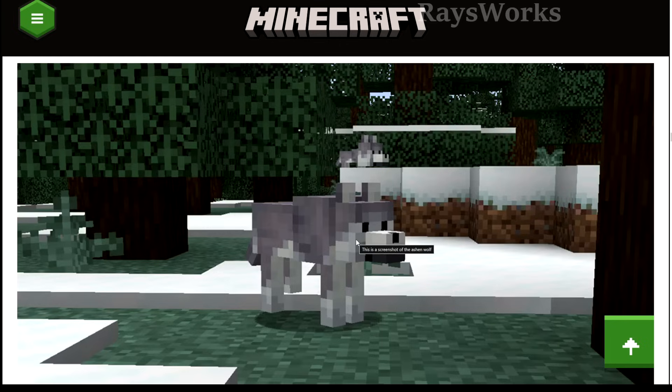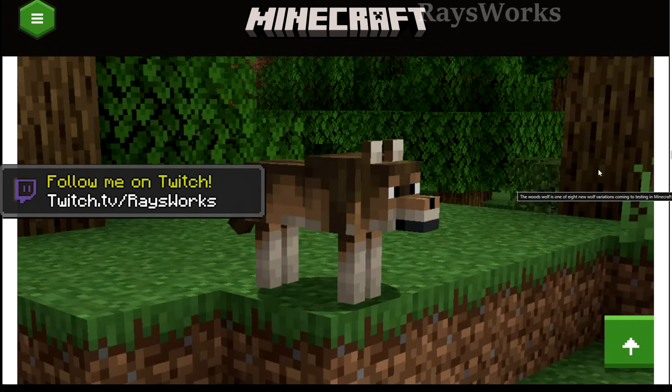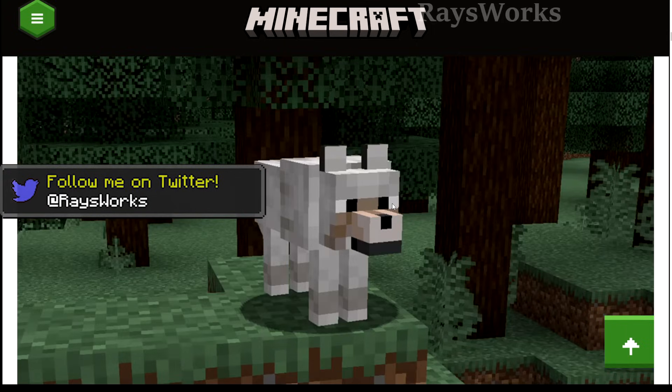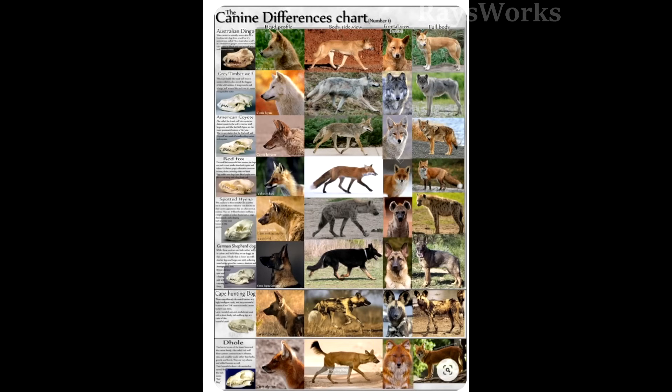The black one camouflages with the dark spruce trees and their shaded canopies. The striped one camouflages with the desert-like surroundings of the badlands, with the different types of sands and terracottas. The ashen variant looks kind of like the stray, but tries to camouflage with both the snow in the taiga and the darker spruce trees. The woods one camouflages well with the trunks of oak trees and has countershading like most animals in real life. These wolves are probably based on real-life different types of canines which live all throughout the world.